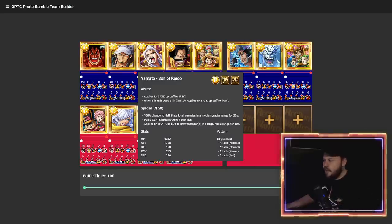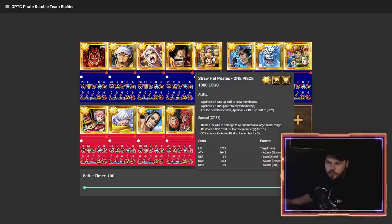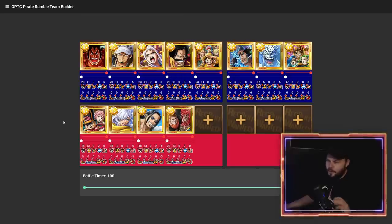You've got Yamato to halve the enemy's stats altogether, which means not only do you hit harder but you can tank more hits. Roger is a solid option — getting a little outpaced these days but still very solid; he does good debuffs and can hit all enemies. Luffy and the Straw Hats are okay. Honestly, just these four — Odin, Yamato, Roger, Rebecca on the frontline — just send it. It's just so good.